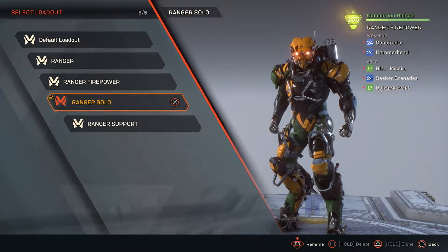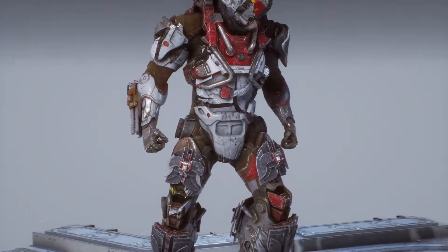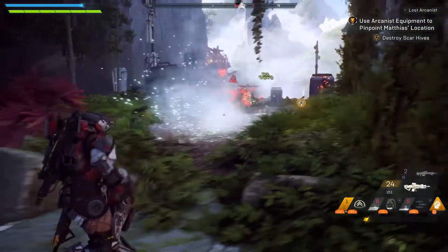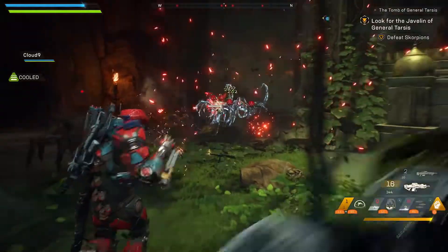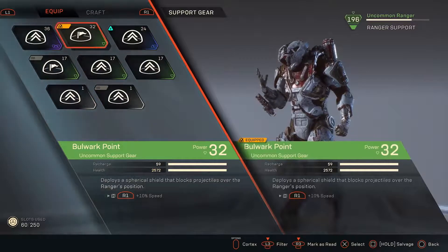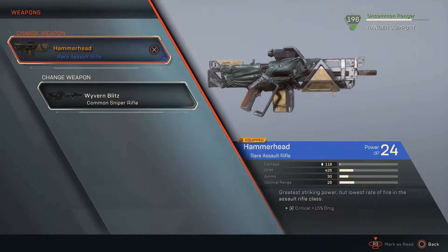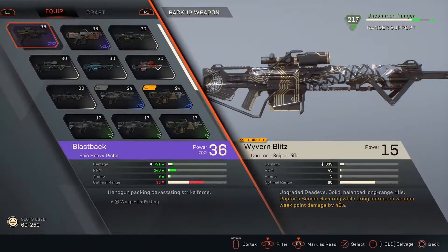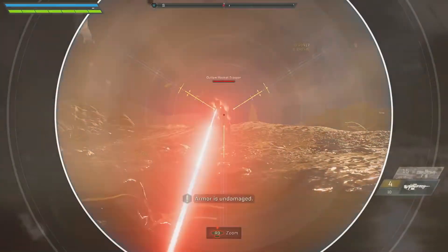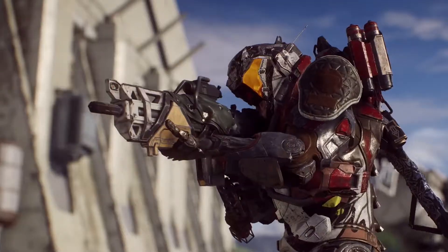In this case, we have four loadouts ready to go for the Ranger, each one set up for different play styles. Let's have a look at my Team Support Specialist. We are using the Venom Darts and a Frost Grenade for offensive gear — great for applying Ice and Acid status and for setting up combos. For support gear, we are using the Bulwark Point, which places a Spherical Shield in the battle. For weapons, we have a Hammerhead Assault Rifle and the Semi-Auto Sniper Rifle — one for medium range damage, the other for fantastic long range damage. For my six components, I have a selection of items that will help keep my weapons at maximum performance.